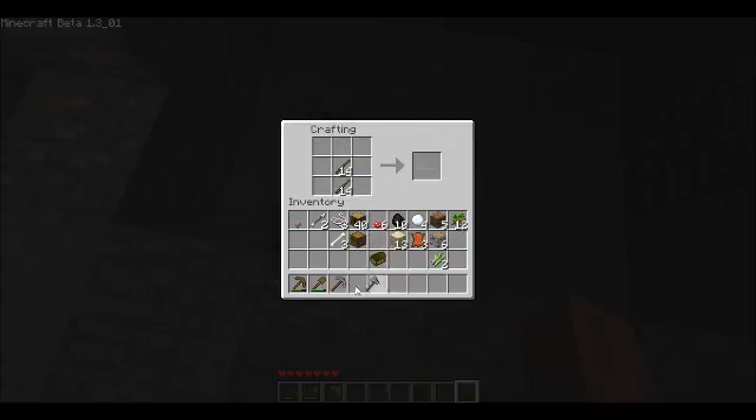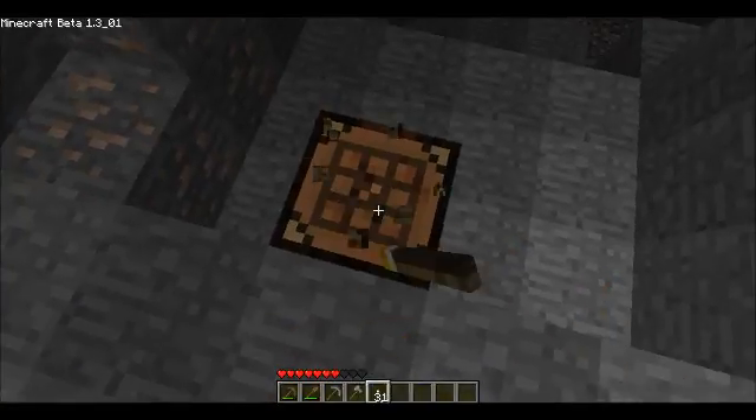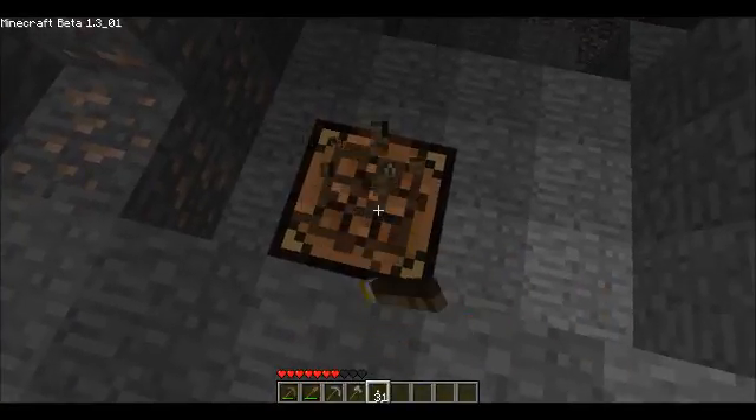Instead I want to make a stone axe, even though I already have wood — better safe than sorry. I'll need some torches, so we'll make a couple — 32. I'll save a couple coal pieces in case I need them, and check this little place out for iron, because iron is going to be important.